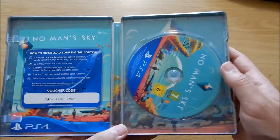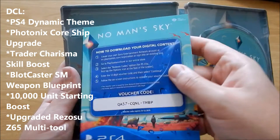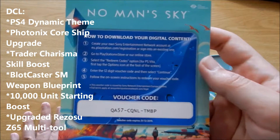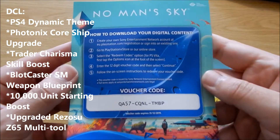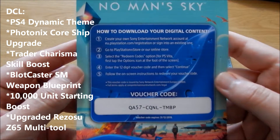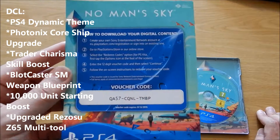Inside the steelbook we get the game disc, and then some DLC. The DLC will contain the following: a No Man's Sky dynamic theme for your PS4, as well as a ship upgrade, a skill boost, and a weapon blueprint.